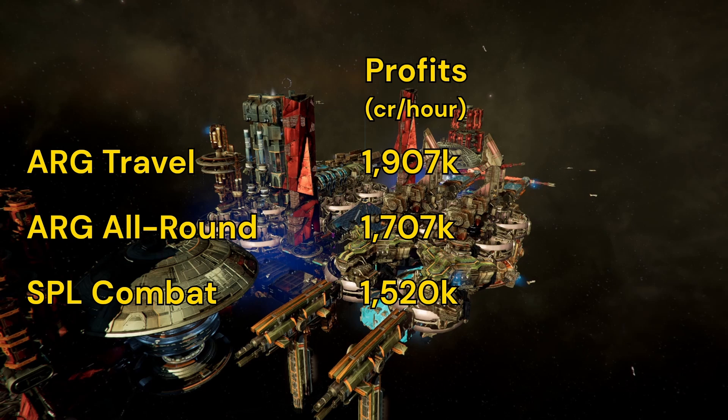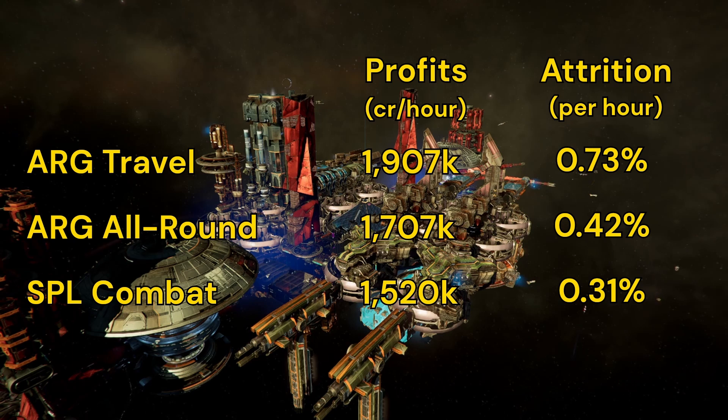But how many ship replacements are we talking about? The hourly attrition rates were all less than 1%. Attrition for combat engines was lowest, at 0.3% per hour; all-round was about 0.4%, and travel was about 0.7%. Those are very low loss rates for all of them, and unsurprisingly, we see the opposite trend as the profitability results.